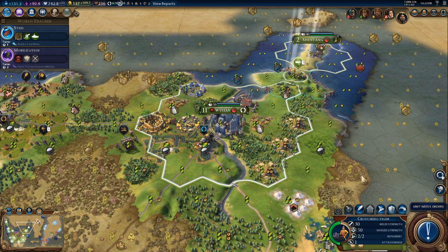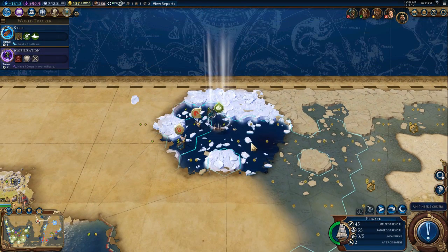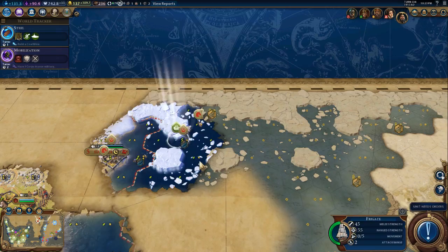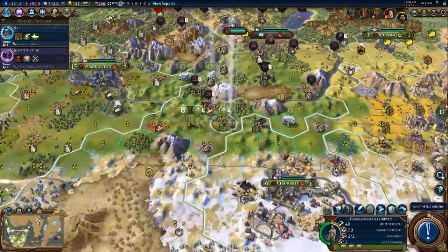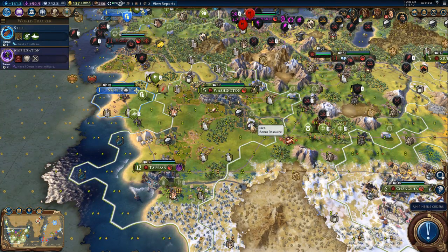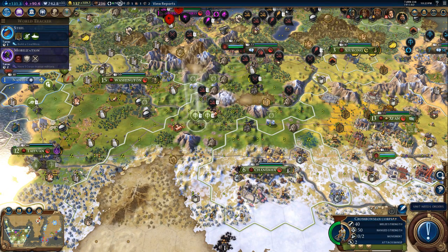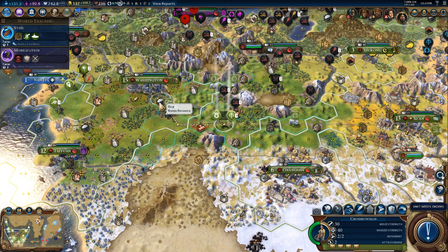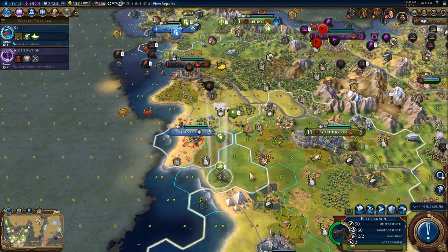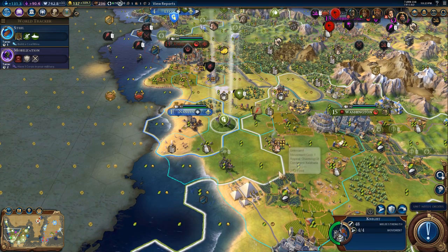Trader. These are the exploring frigate. Found another city. Okay, so we are heading towards the frontier there.